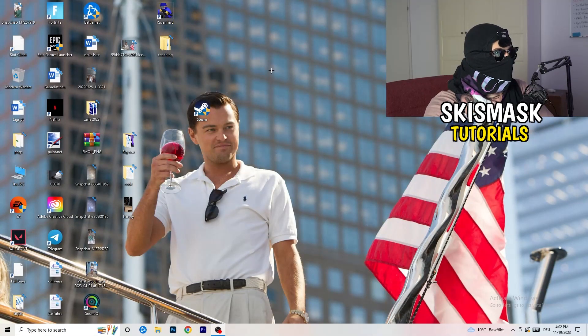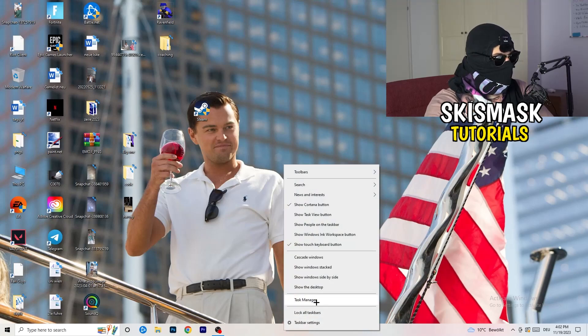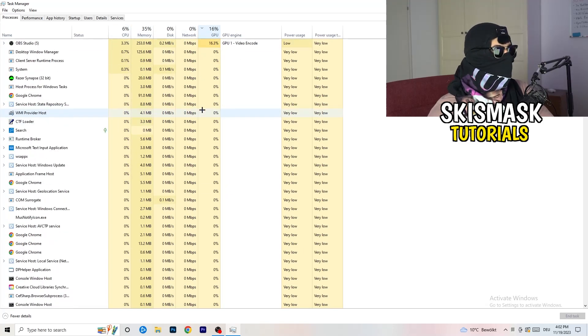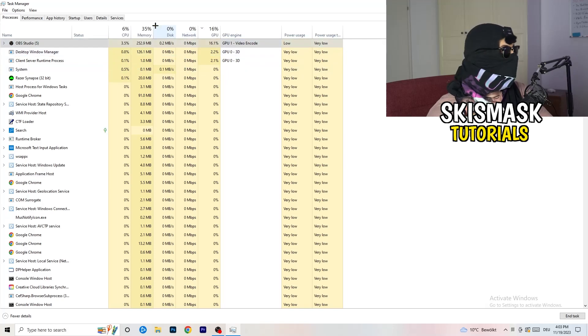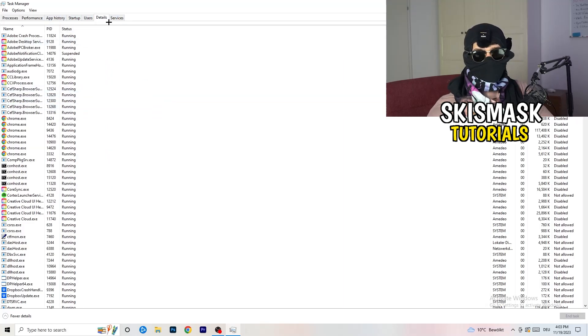Next, navigate to your taskbar, right-click it, and open Task Manager. Go to the Processes tab. Click on the GPU column to sort by GPU usage and end every task in the background that is using too much GPU that you don't need — for example, something like Razer Synapse. Right-click it and click 'End Task.' Once finished with GPU, do the same thing sorted by CPU usage.